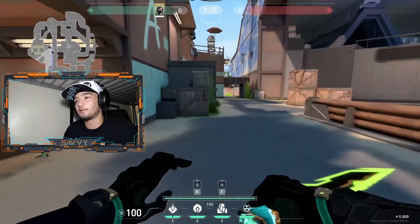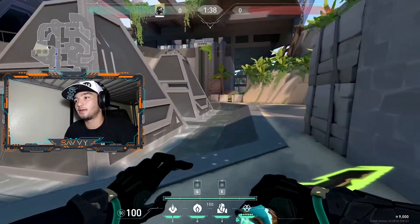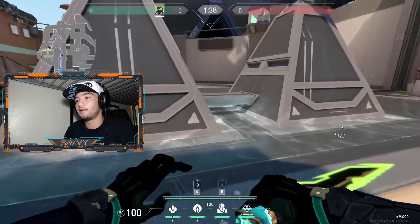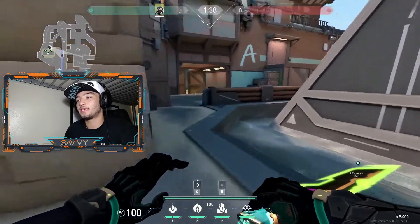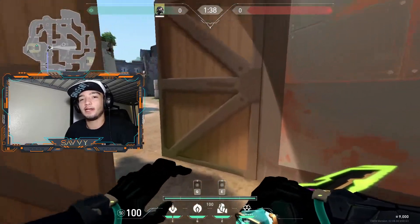Honestly, I found better ones that are right there in mid. I'll explain the pros and cons in a second. But I found three lineups: one for default on the first pyramid, one in between pyramids, and one on the second pillar. The second pillar one is pretty uncommon, but anyway, let's get into it.